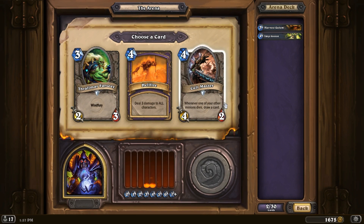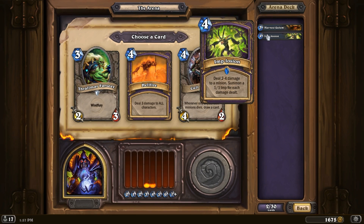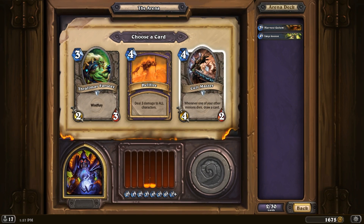Hellfire — sometimes it's nice. Cult Master. It works pretty well together with Implosion, I suppose. Let's just pick the Cult Master here.